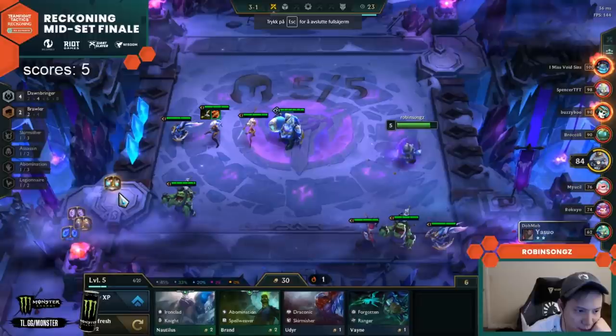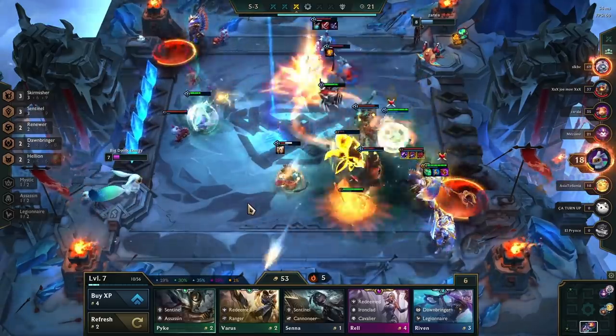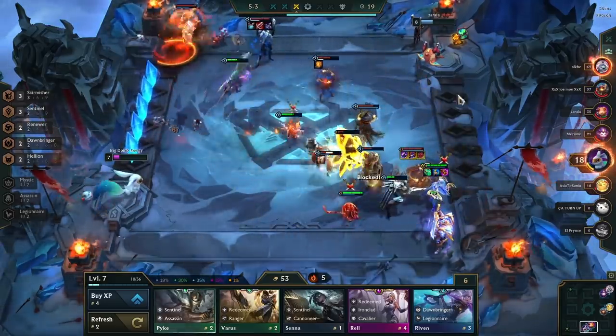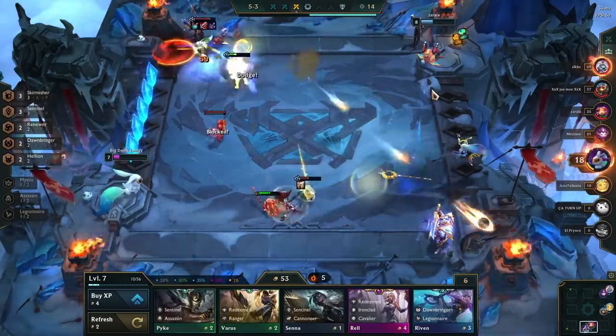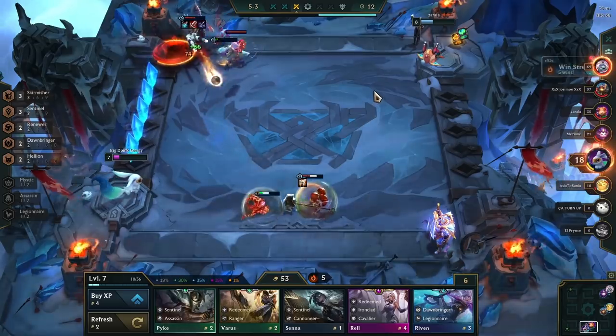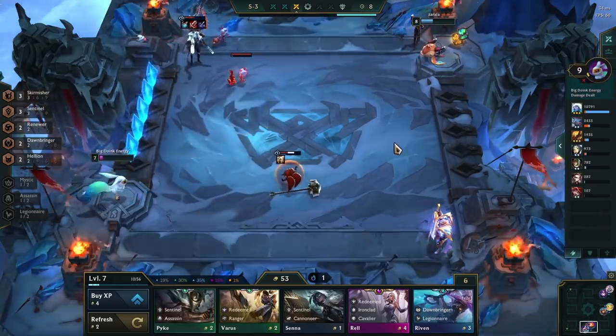We also get a little bit stronger as our main carry gets some extra damage, and it lets us focus on taking items for Karma in the future. The key point is that you always need to think about how you can get the most value out of every single component, and if you don't slam an item, think about what those components will turn into instead — then consider if the lost item value is worth the potential bigger power spike.